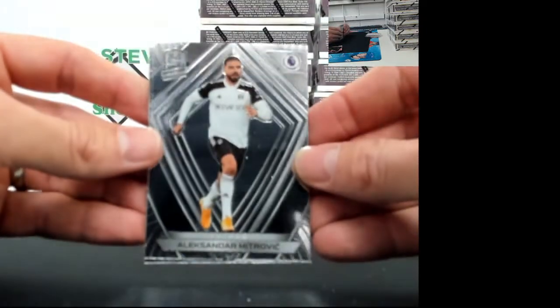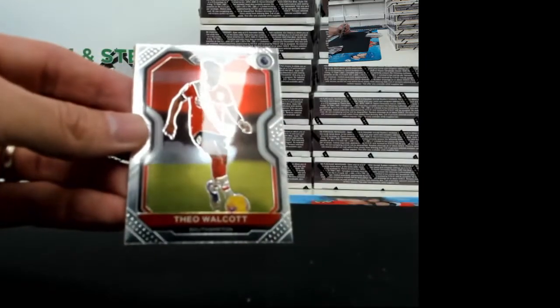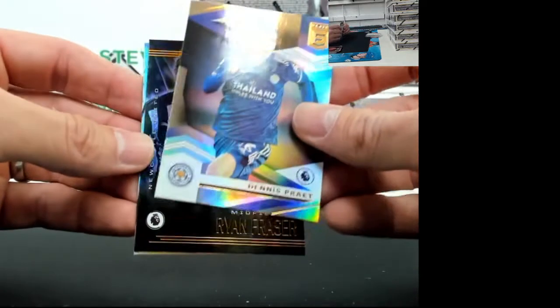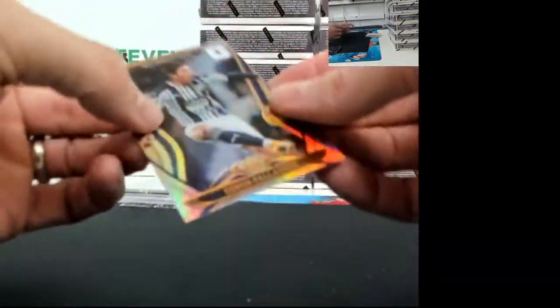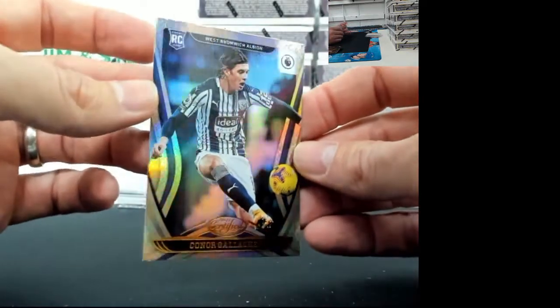Alexander Mitrovic for Fulham. Theo Walcott, Southampton. Dennis Prate. Ryan Frazier, Newcastle United. And the last card in this one is a Conor Gallagher again - gotta be the third one of those we've seen.